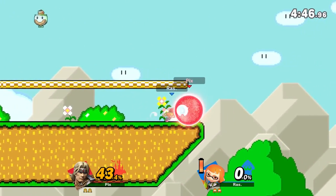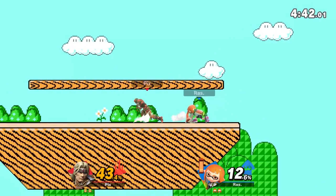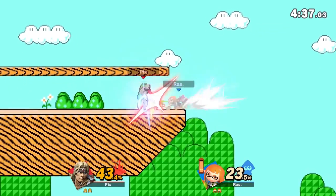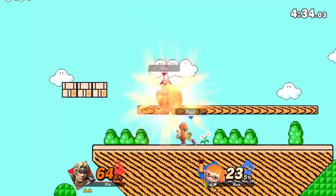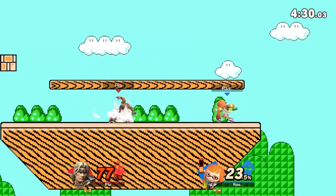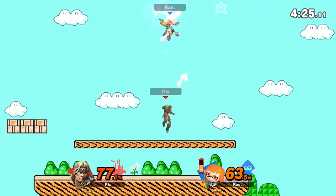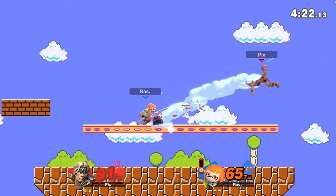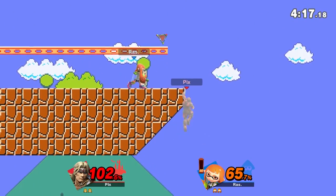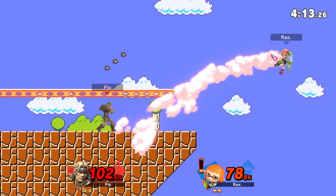Good trade in my favor. I should have forward tilted — it would have hit too. I actually like the dash attack — it's a multi-hitting move so you can cross people up on shield and sometimes they'll drop it early trying to punish. I like the way the animation looks on his forward tilt. Up tilt out there — you have to be really precise but it's very powerful.